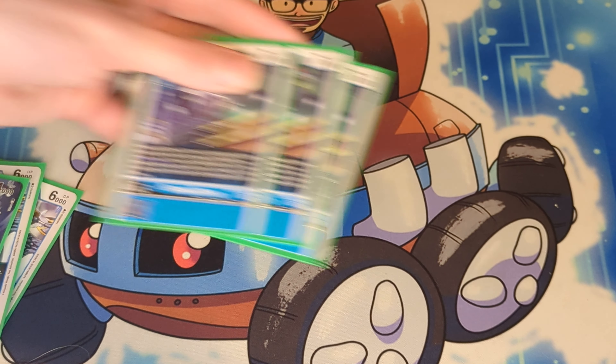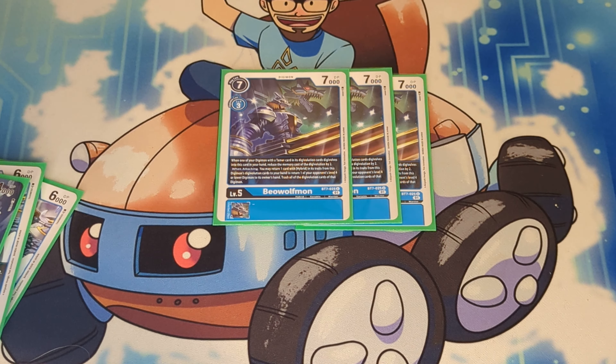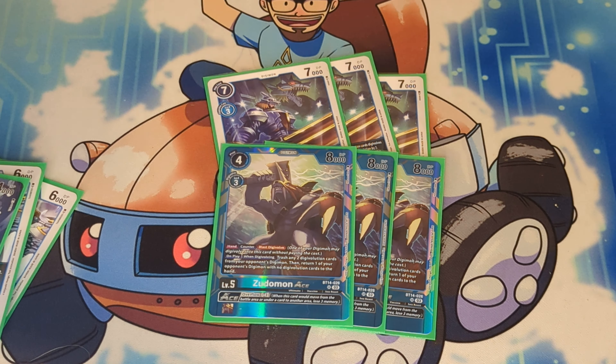For the level 5s, I got three copies of Beowulfmon. This card helps bounce a lot of things, but the main reason it's here is because you can evolve this over a hybrid for one, swing, and then take that hybrid you evolved over and put it back into your hand. This card allows you to loop your Kori Kakuman, which means your opponent just never gets to have fun. Being able to return your sources is already fantastic. This card could have jamming off the Lanamon, or you could evolve up over Bukamon and give it jamming. I just don't think you need four anymore because we have access to Zudomon Ace now.